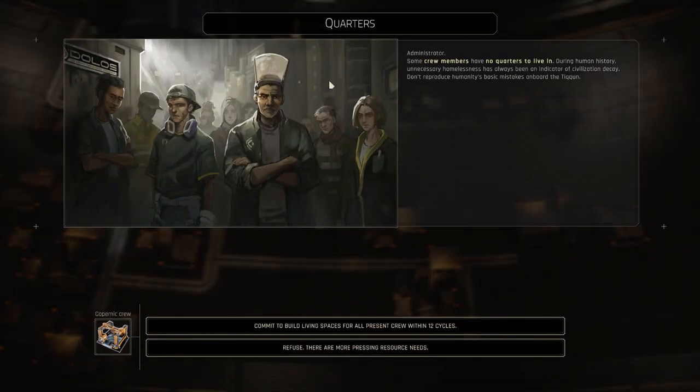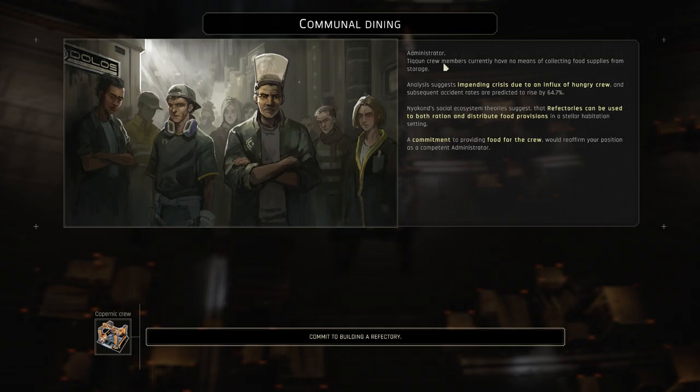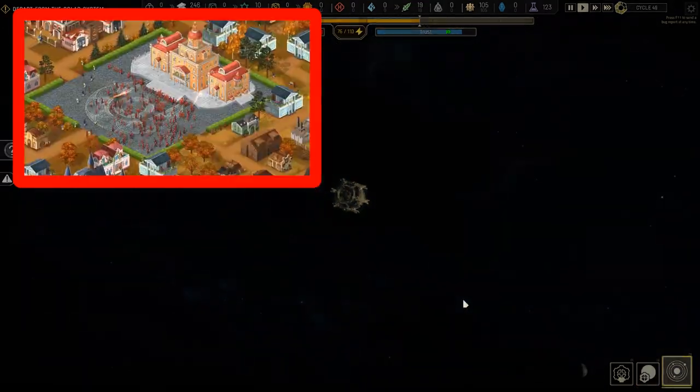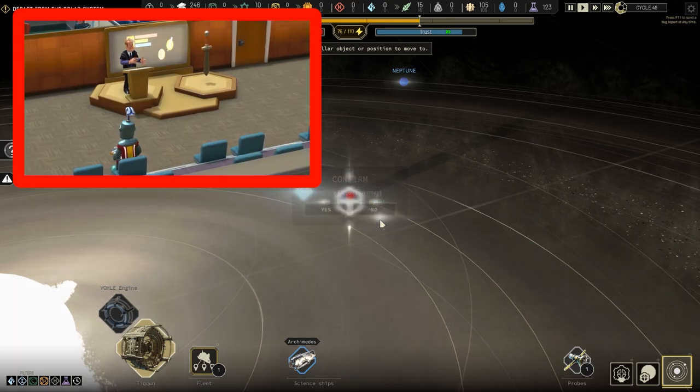In true Frostpunk fashion there are different characters and mini stories, with people who make requests of you and can even kick you out of your administrator's office if they are not satisfied with you. I have actually talked about both Frostpunk 2 and Ixion in one of my previous lists of upcoming simulation and management games, among more than a dozen others, and you can find more similar games there.